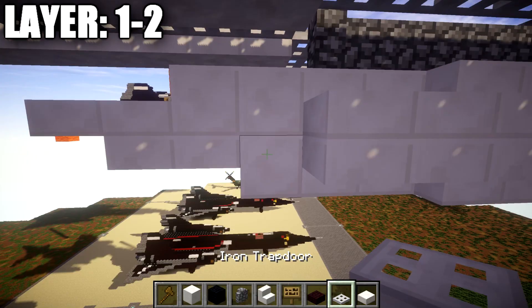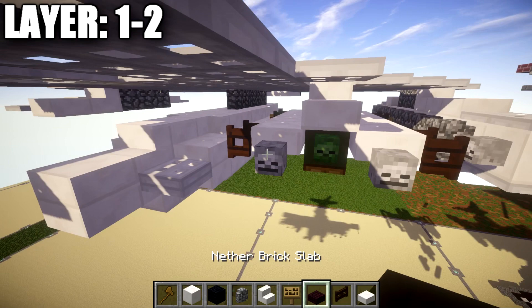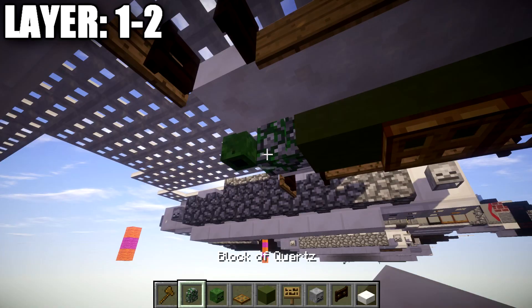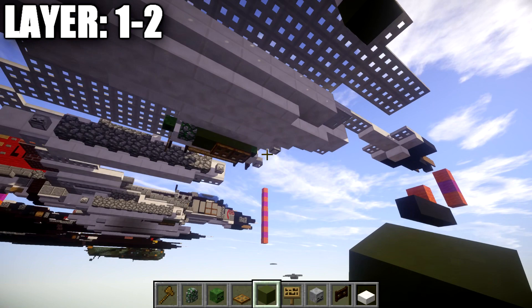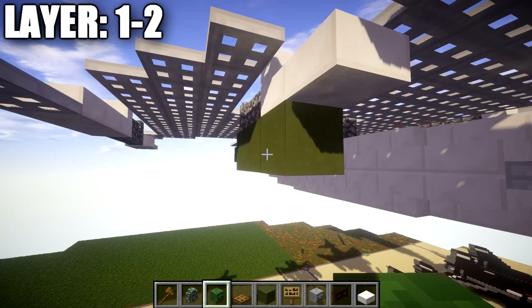When that's done, start working out to the sides — placing an iron trapdoor coming off the two quartz stairs. After that, place down a quartz top slab with a quartz slab on top of it, and then quartz stairs on both the top and bottom. Going back from this quartz stair, place down five upside-down quartz stairs back, creating corner stairs. Then place down two quartz top slabs on the bottom and two quartz slabs on top, followed by two iron trapdoors — one on bottom, one on top.